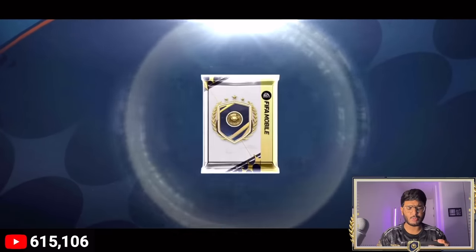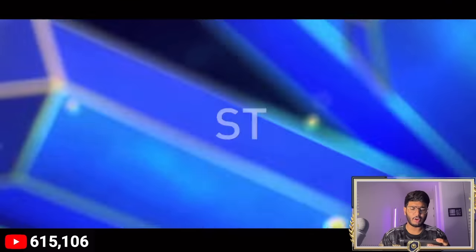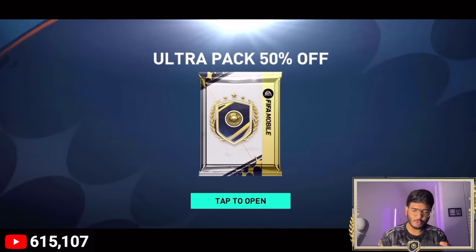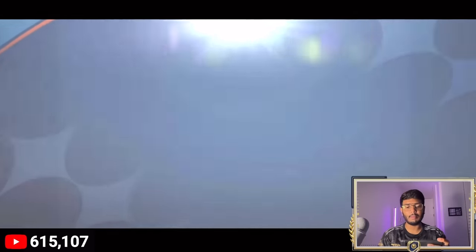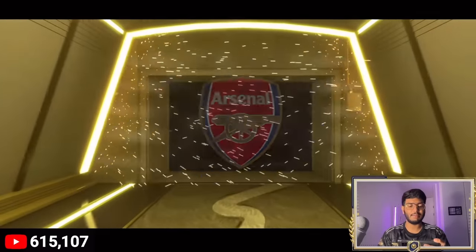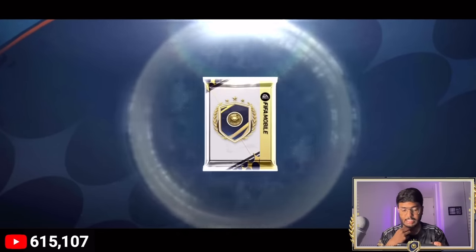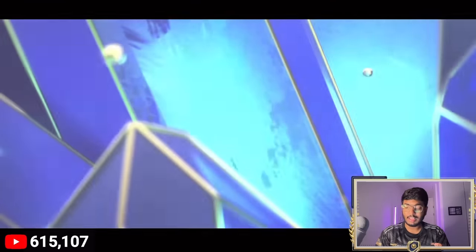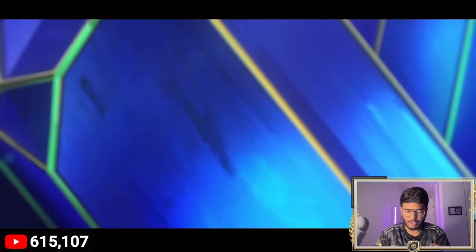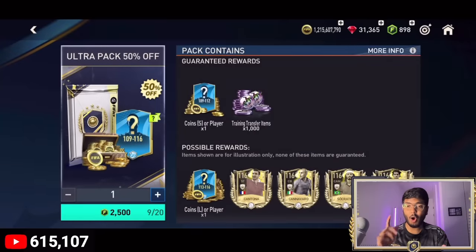Pack seven — walkout again, Team of the Season England striker, Harry Kane — I don't like packing Spurs players. Pack eight — icon, France, Vieira at CDM. Decent pull at 47.1 million coins — still got an icon so that's a win. Next pack — Team of the Season Brazil, Eder Militao, 111-rated. Good pull, 119 million coins for him. Now let's go sell all the big pulls.